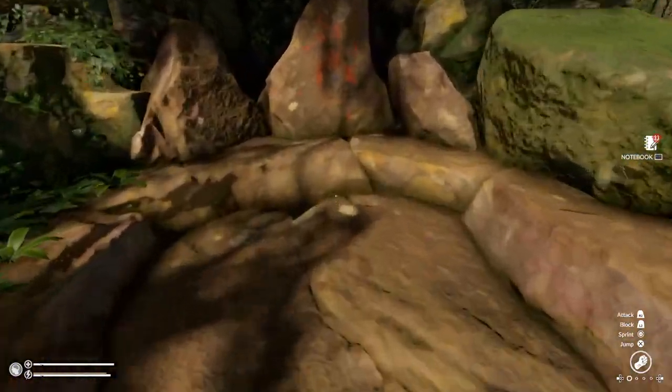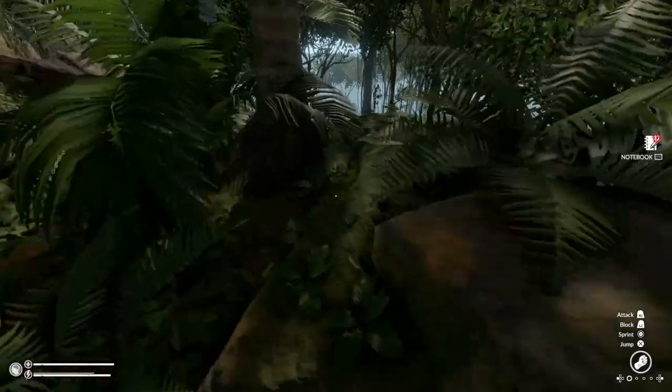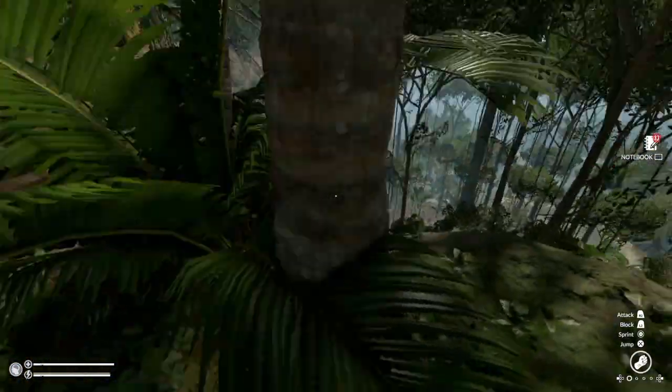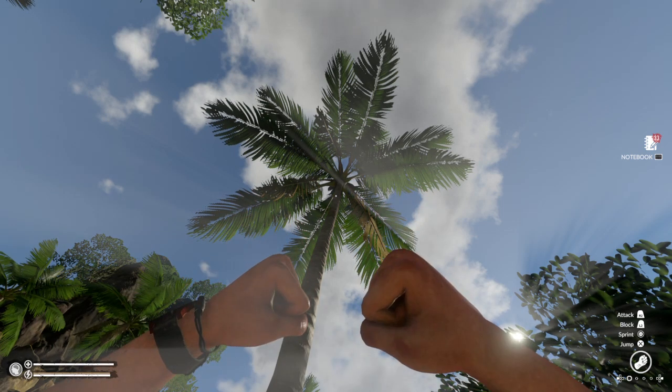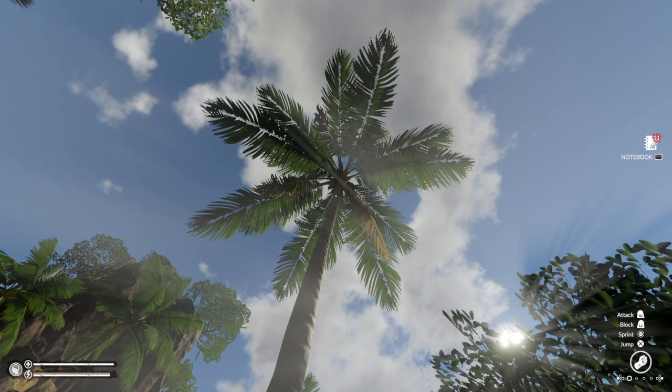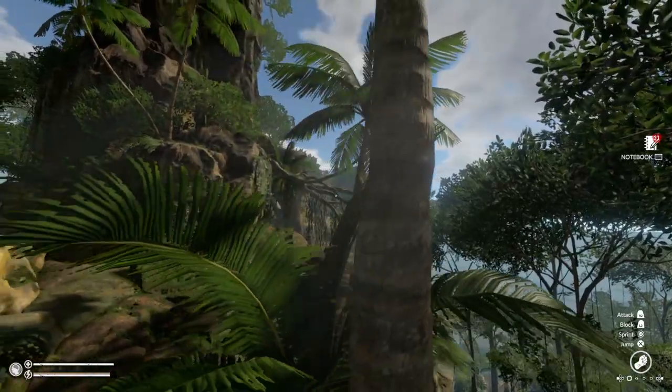This is the spawn location right here — this is the Spirit of the Amazonia. If you go to this tree right here, this is what it looks like. Now, it won't always have coconuts; you need to come back on a daily basis to actually find coconuts, otherwise you won't find any.